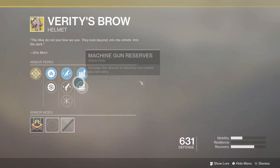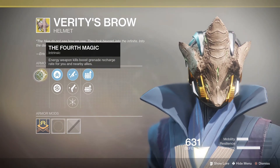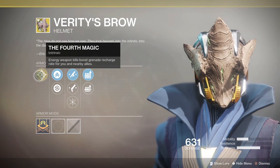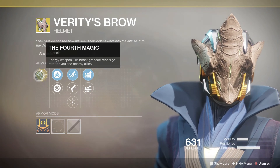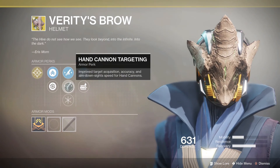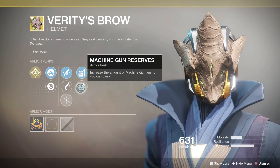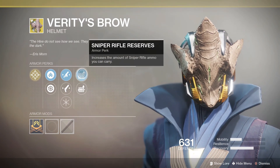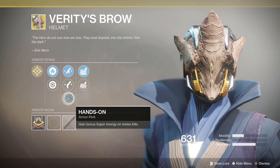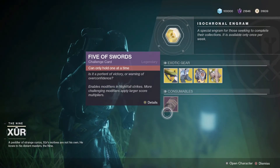Moving on to the Warlock, we've got Vesper of Radius. Energy weapon kills boost your grenade recharge rate for you and nearby allies. There are much better exotics for Warlocks in my personal opinion - I've never actually used this, I just don't really reckon it's that decent. The perks are fusion rifle targeting, hand cannon targeting, Hands-On which grants bonus super energy on melee kills, machine gun reserves, and sniper rifle reserves. Not too bad I suppose - you could go machine gun reserves and Hands-On, but in general pretty mediocre.